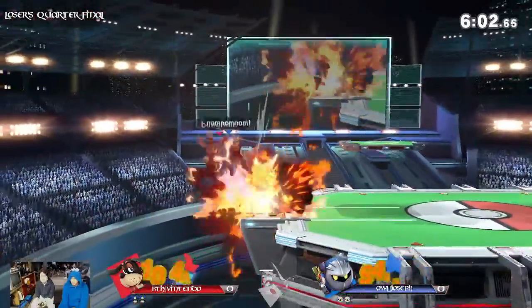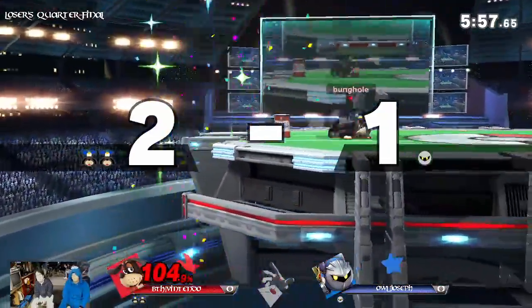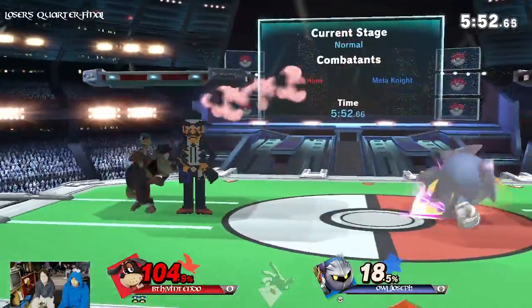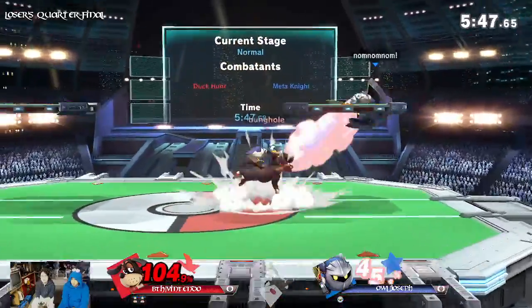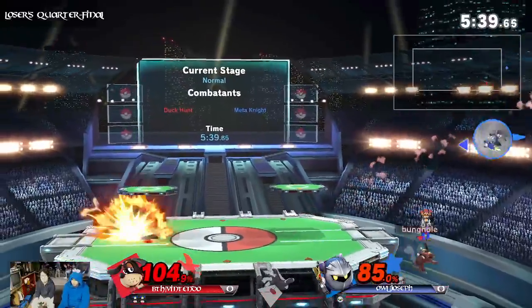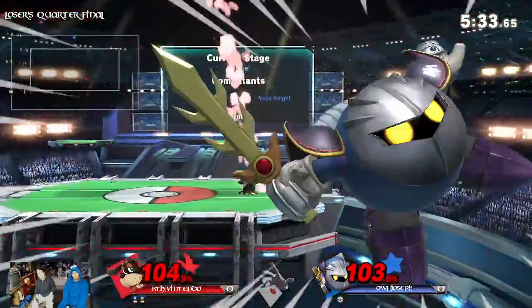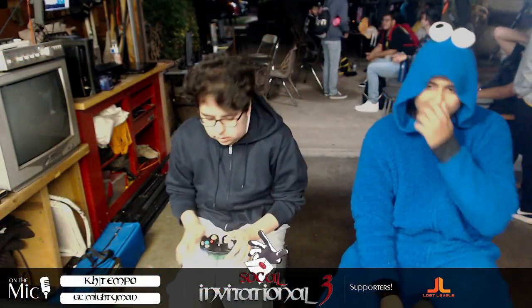That quick shot isn't going to be enough to kill, and the can trade — Joseph had no idea where he was — and there goes Joseph's stock, taken down by the wild gunman. Oh my god, just covering all his jump options, making Joseph guess anything he does out of shield, in shield, wherever he is, and catching his landing. Nintendo is just perfectly shielding, uses up smash, and that's going to kill.